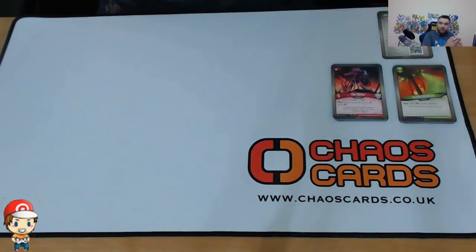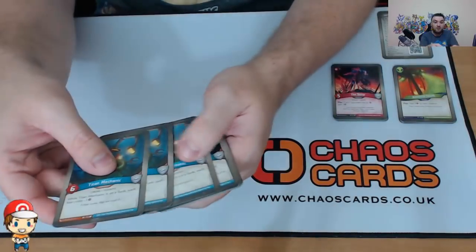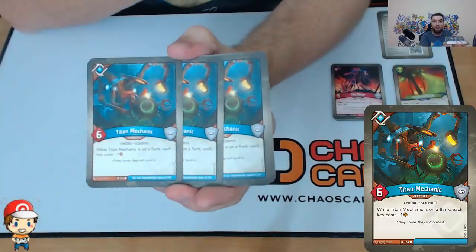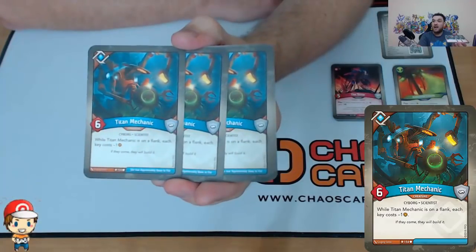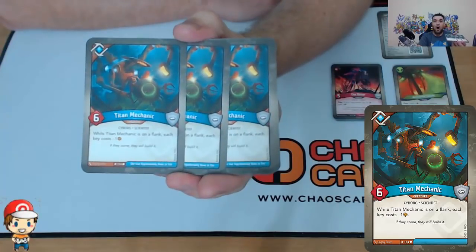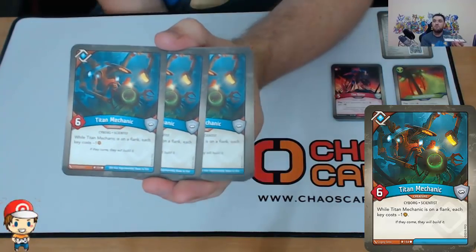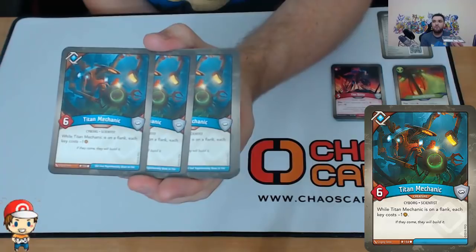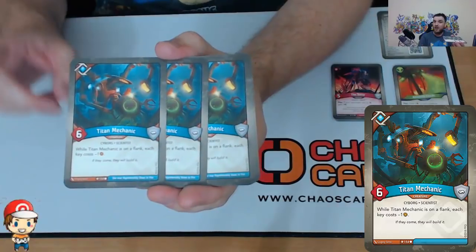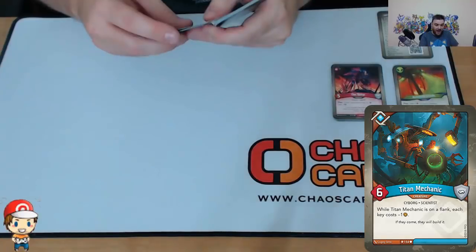Let's move on to Logos, shall we? We start off with three copies of Titan Mechanic. Six Power, Zero Armor. While it's on a flank, each key costs minus one Ember. Clearly I cannot have three Titan Mechanics on the flank — I can only have two — but if I get two of them out they could potentially bring my keys down to a four cost. Bearing in mind I've got Mars creatures that increase the cost of my opponent's keys, and the six power — I'm quite liking that.